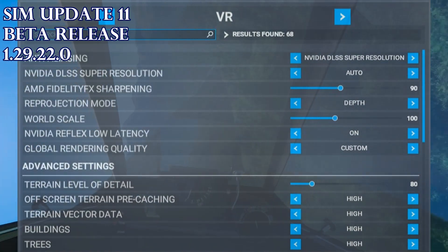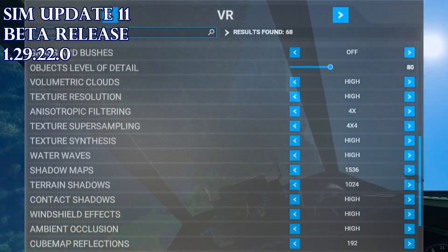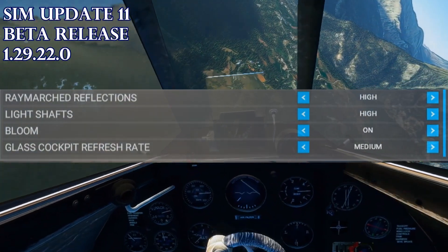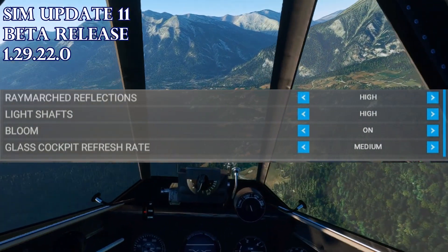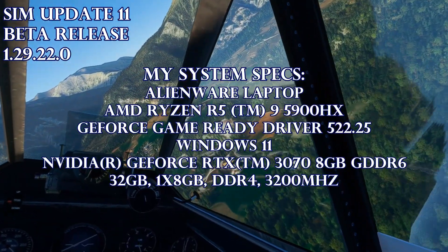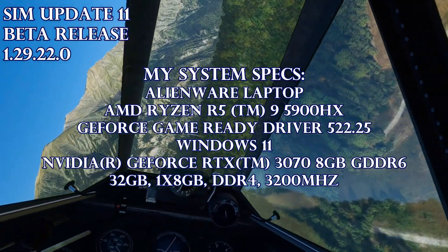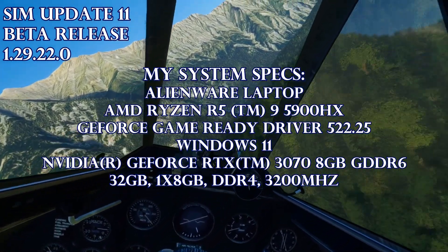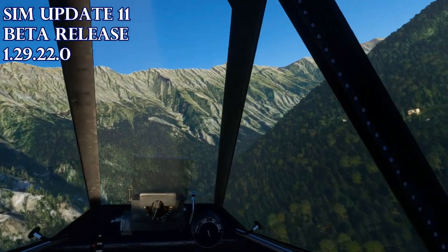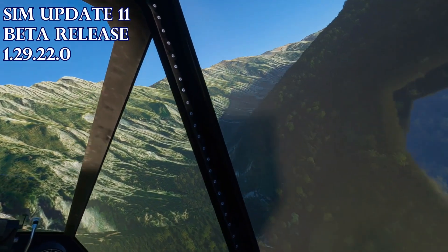You can see my settings — I'm flying with almost everything on high. Some things I would normally have had off I have turned on. I'm using DirectX 12 and the DLSS options. DLSS 3 is not yet available for the sim as a whole and is really only going to be supported by the 40-series graphics cards. However, DLSS and DLSS 2 are supported by the 30-series cards, and they are making improvements to that with Sim Update 11. So I'm using DLSS 2 with my RTX 3070.